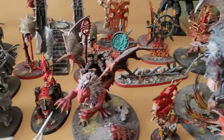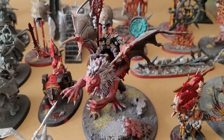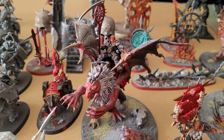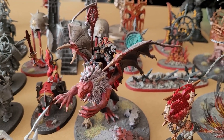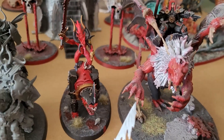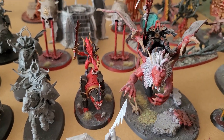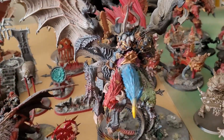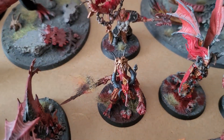A guy I missed here: my Manticore. I have a Lord of Chaos on a Manticore, also a Wizard — you can take both and I've built both. You can actually fit both without gluing them down. Then my Skull Master — the Bloodletter leader on mount — and Bloodletter leader on foot.